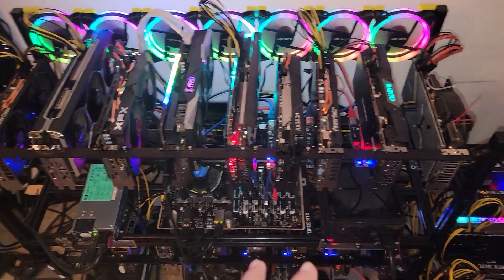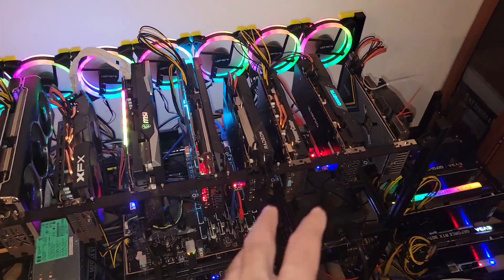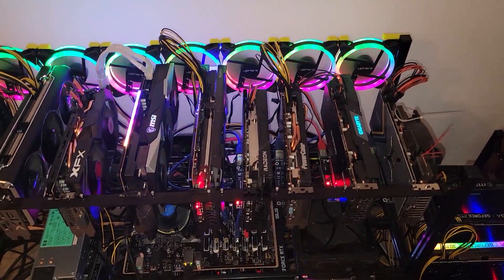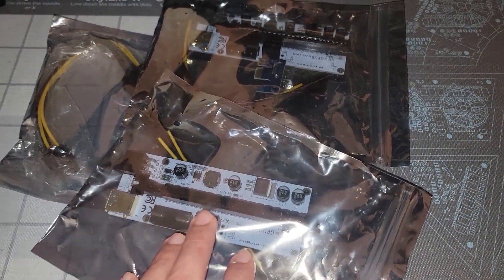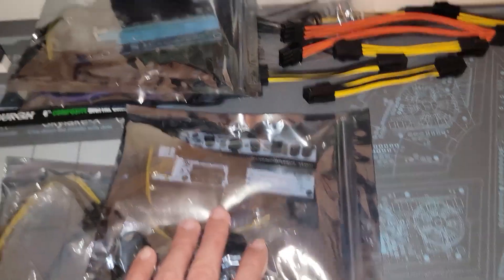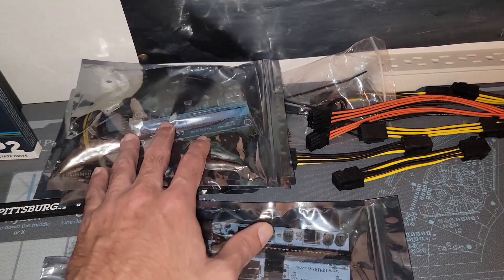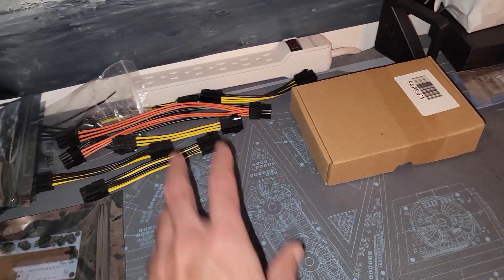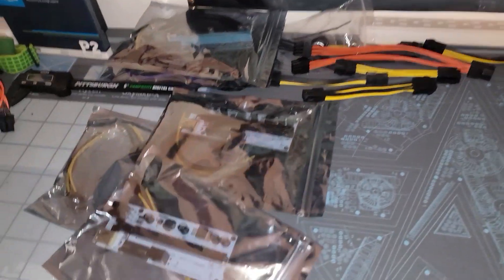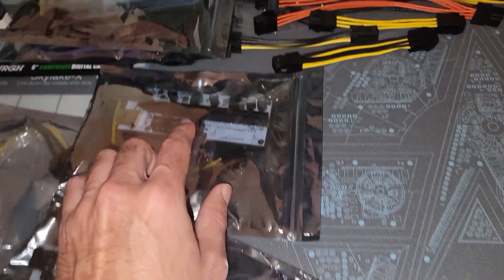Long story short, you always want to do the basic troubleshooting steps. First things first, you're going to want to replace risers — so always have some backup risers; check out gprisers.com, my buddy Vistang, or some Amazon risers. You also want a backup of power cables, splitters, whatever it may be. And then of course with the risers you have your USB cable but also your PCIe connector.